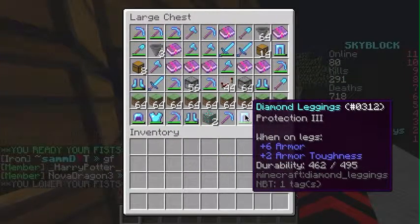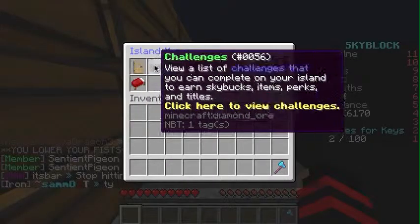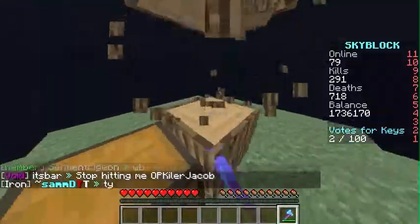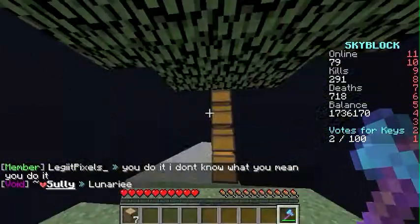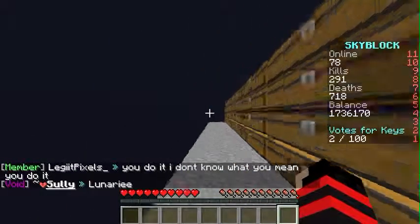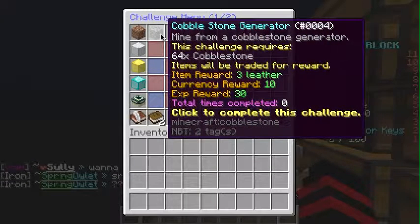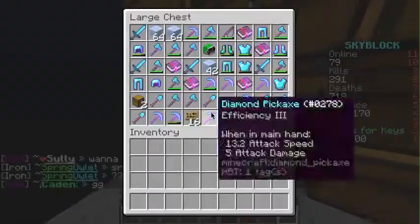Let's get started. What I'm going to try and do is one of these challenges every episode and keep getting through them. Let's start off by doing what you do normally on SkyBlock — getting wood. For the first challenge I'm going to build a cobblestone generator, but not a normal one. I'm going to build a cobblestone generator that I like to make.